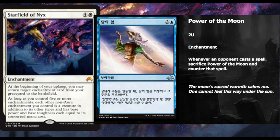Power of the Moon costs two and a blue — it's an enchantment. Whenever an opponent casts a spell, sacrifice Power of the Moon to counter that spell. So you're pretty much nullifying your opponent's first spell once every turn. That's very good — it creates card advantage, it creates tempo advantage, and it's exactly what a control deck wants to do.